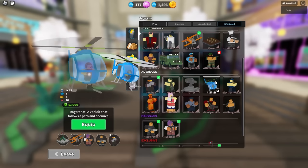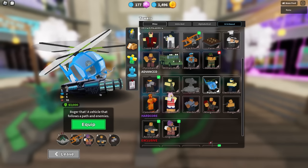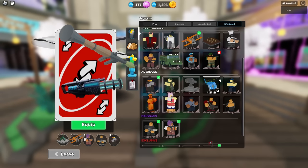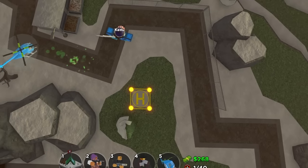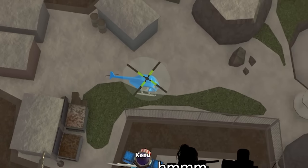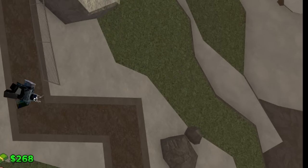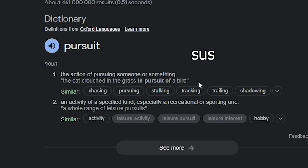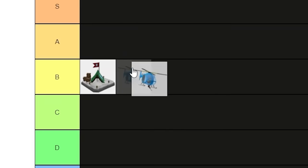Following that, we have Pursuit, a tower unlocked upon reaching level 100. It's got a minigun, rockets, and stun immunity — pretty cool. This makes for a good tower in theory, but there are just better options when looking to deal more damage, and it also has no hidden detection, despite being called Pursuit. Since it's gotten a good buff recently, I'm placing it in a respectable A-tier.